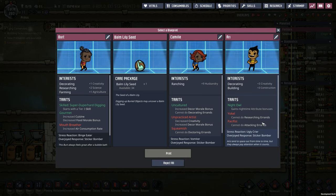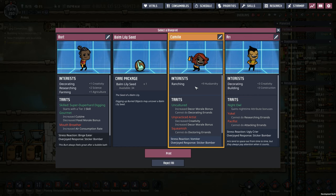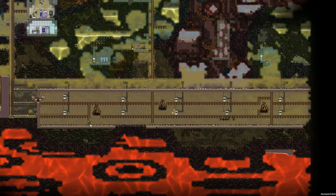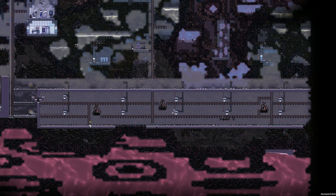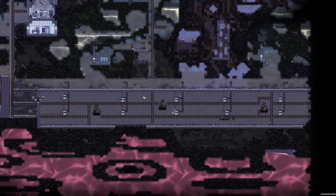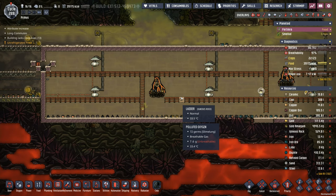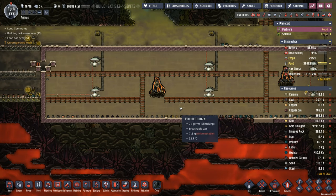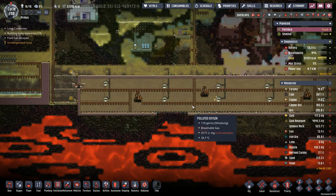With all the crazy tasks we have, it's time to finally add another dupe — a rancher is just in order. We've been producing a lot and have ranch-heavy tasks now with both the Dreckos, the Glossy Dreckos, and the Hatches. So Camille will fit the bill perfectly. Welcome to the Colony! We finally got all the water out of there. There are still some graphical bugs — this shouldn't be emitting any polluted oxygen. In just a cycle or two, this thing should be a complete vacuum.